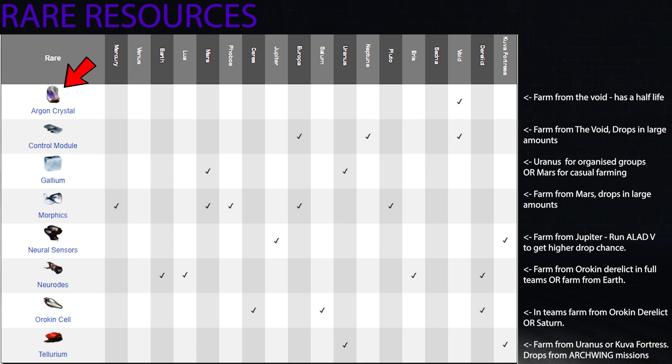Control modules come from Europa, Neptune, and the Void. Farm these from the Void while farming Argon crystals — they drop in such large abundances you don't need to go anywhere specific. Gallium is a slightly harder resource, dropping from Phobos, Uranus, and Mars. Early game, go to Mars and look for abundant clumps of gallium, or go to Othelia while farming Plastids to get plenty from enemies there.